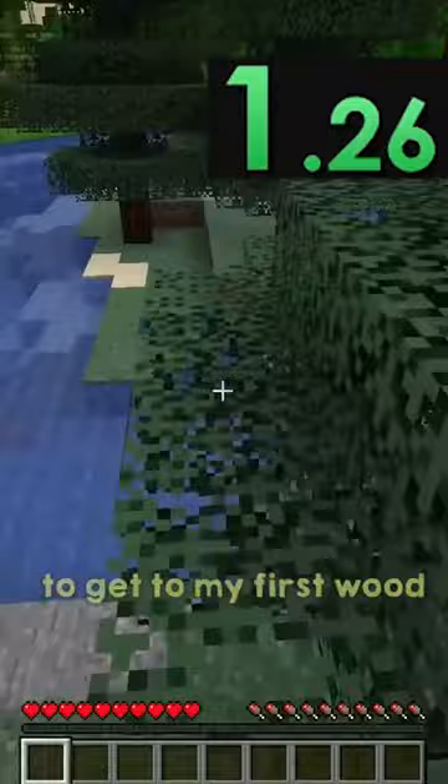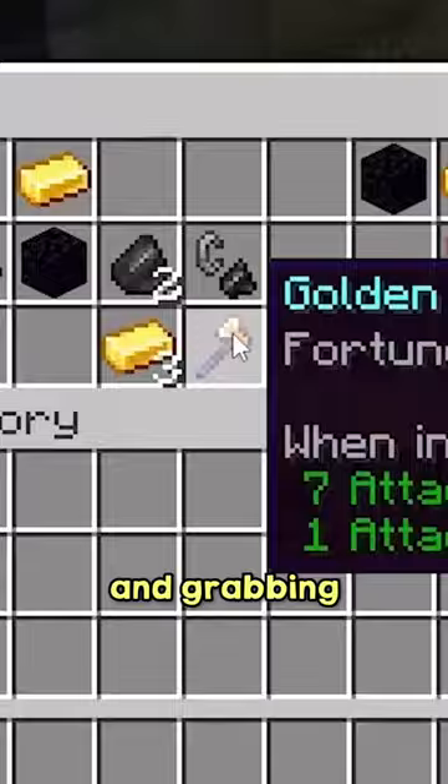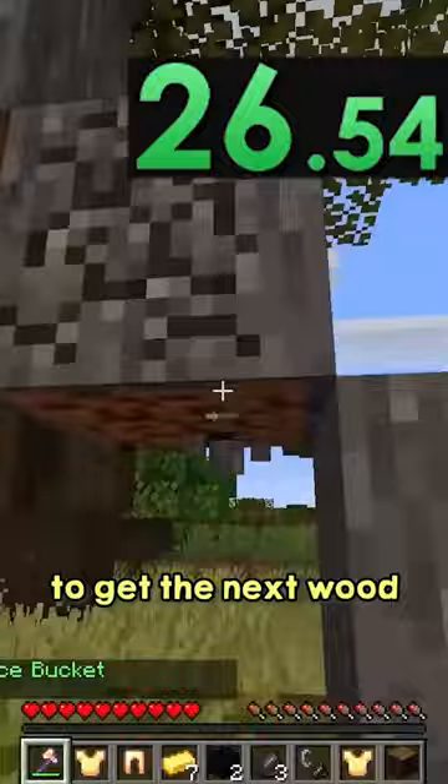Swiftly mining that, I start running towards this ocean, hopping in and getting to the other side. Afterwards, I make my way to this ruined portal, getting to the chest and grabbing the axe inside. Using that to break the chest and get everything else. Then jumping through to get the next wood, acacia.